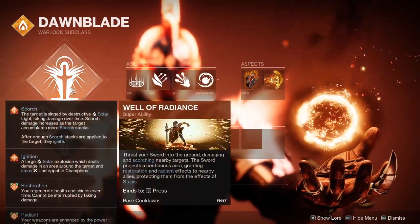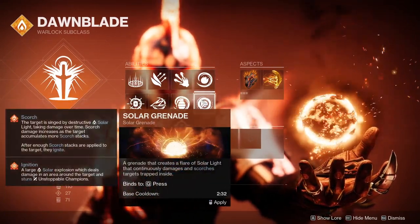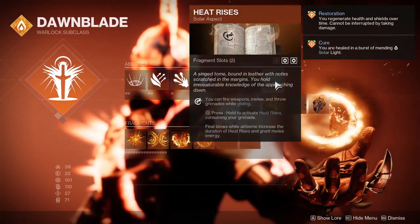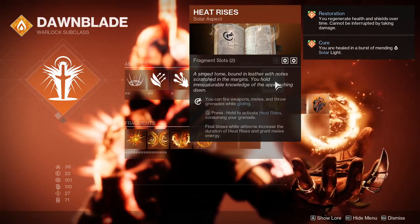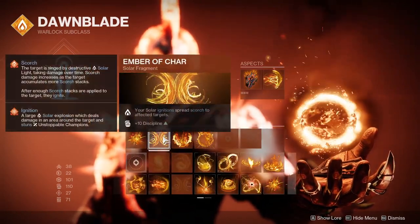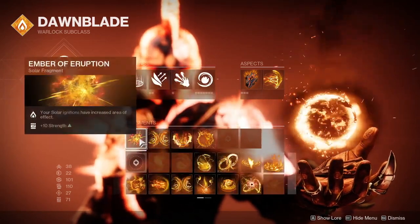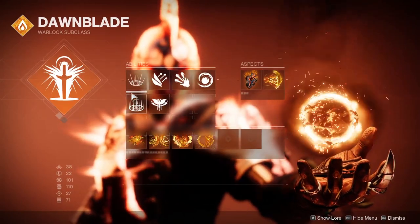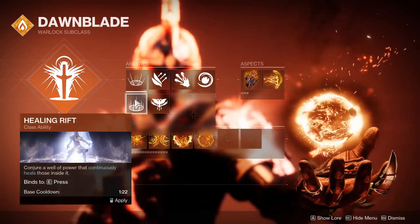For this Warlock build, you will want to run Well of Radiance, either Fusion or Solar Grenades depending on which Exotic you're using, and Touch of Flame. If you're using Sun Bracers, you're going to want to run Heat Rises, as when you get kills in the air it gives you your melee back, which synergizes with Sun Bracers greatly. Use Ember of Eruption, Ember of Char, and Ember of Ashes — these three Fragments will increase your Ignition effectiveness and your overall damage. Finally, if you're using Starfire, you want Empowering Rift; if you're using Sun Bracers, you can use Healing Rift.